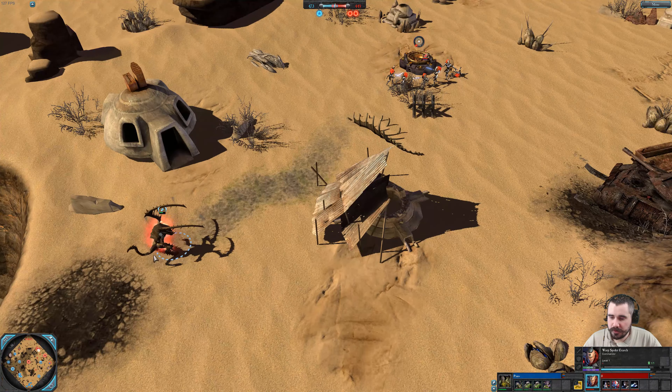Two squads — a squad of Hormagaunts and Termagants in the center. Here's the other squad of Termagants. Over the right side we have the Guardian Squad, and going for a Ranger Squad — interesting. Warp Spider does Warp Jump in, trying to engage the Termagants in melee. Overall he's going to be overwhelmed by these forces.